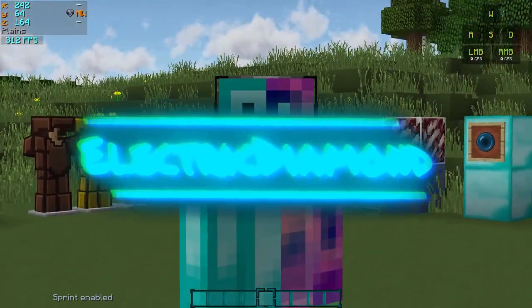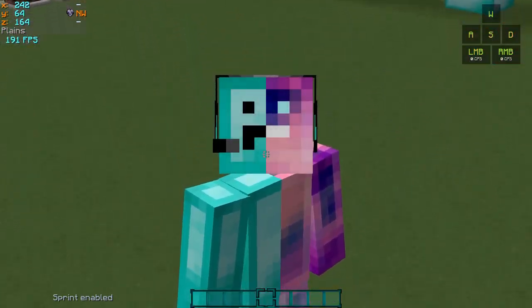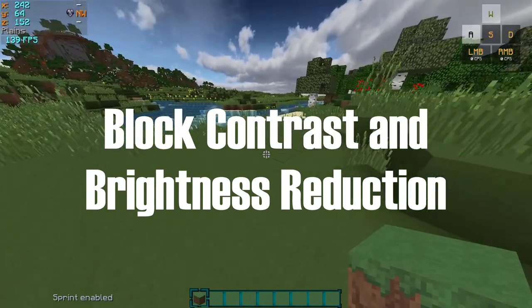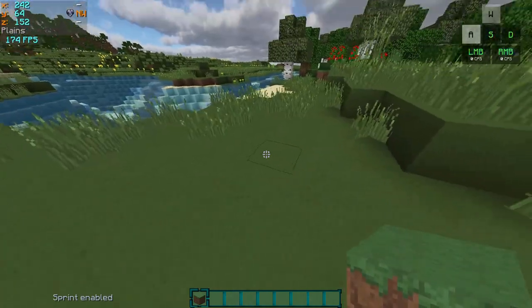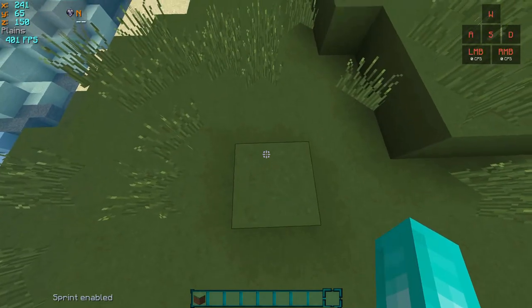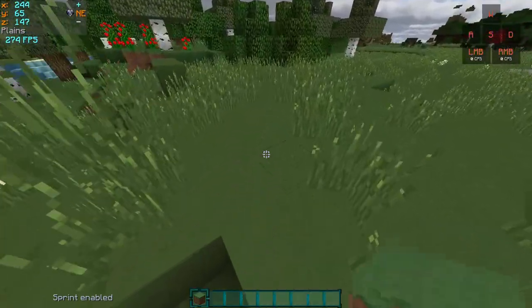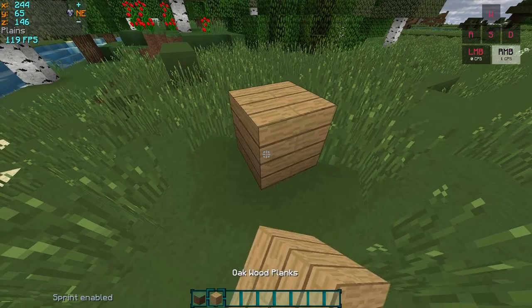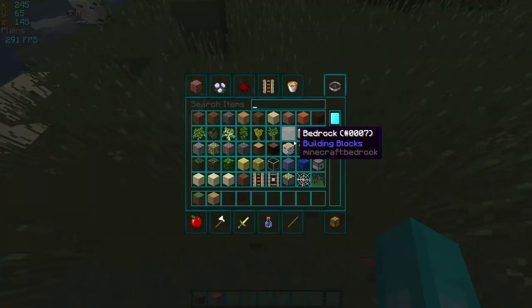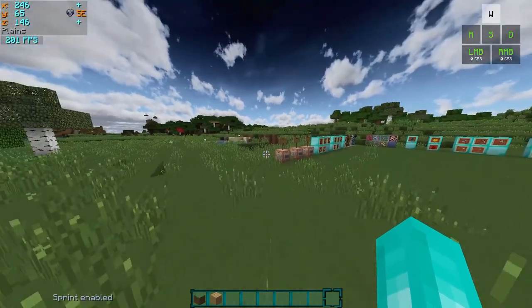By the way, the link to download this texture pack is in the description. The first thing I want to go over is that all the environment textures and building blocks have reduced contrast and brightness. As you can see, the grass block is way more dull than it used to be, but it just looks better. The wood also looks a lot better because there are no random dots between the lines. There are some other changes to other blocks that you can find out for yourself — there are too many to go over.